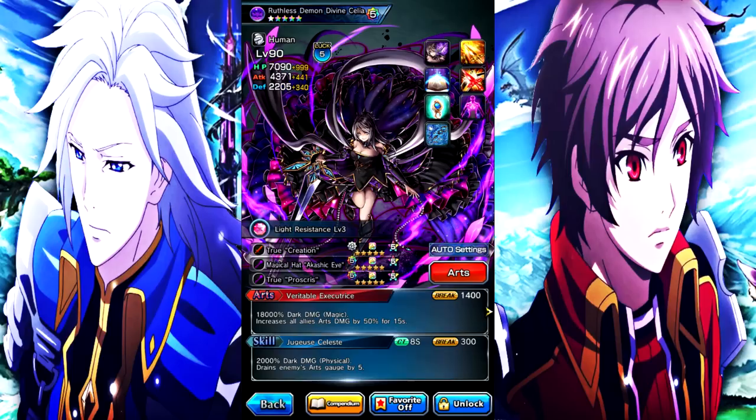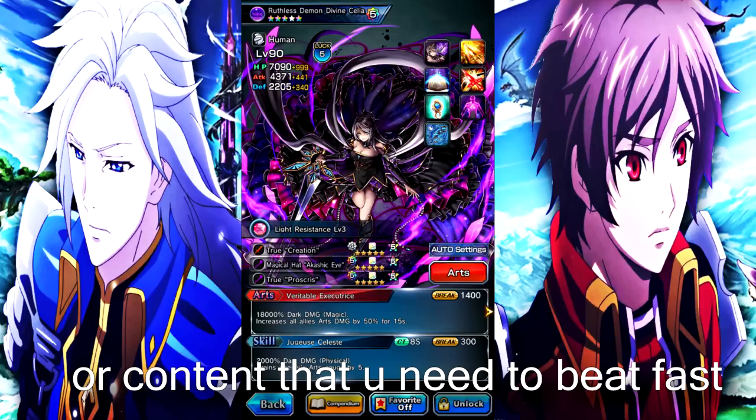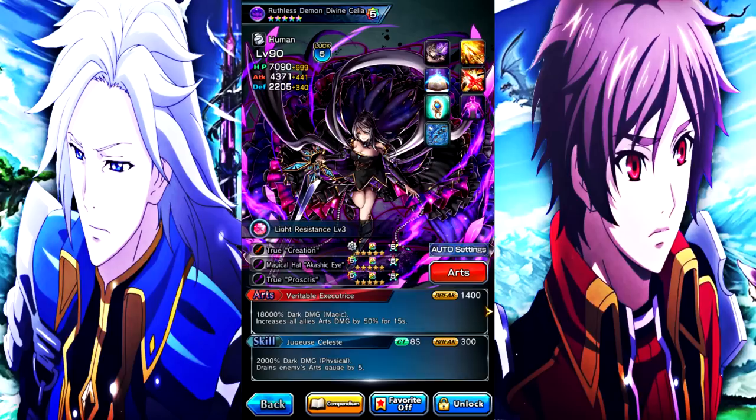Your art gauge increases by — I think it's 6 — once it's at max, for 20 seconds, which is insane. Constant true arting, constant normal arting — whatever you want to do. She is a slow unit though, so she won't be useful in very easy content where she can't reach her full potential. But in raids, Ganon, stuff like that — she is the go-to DPS unit.